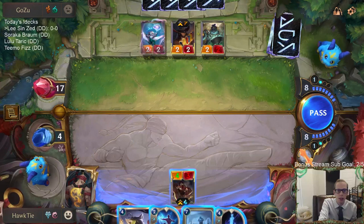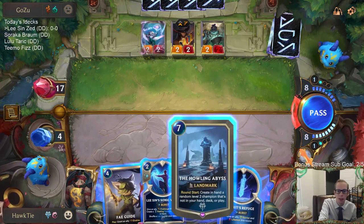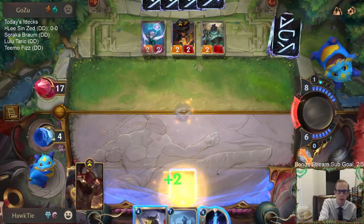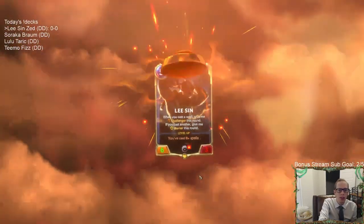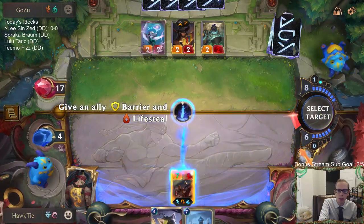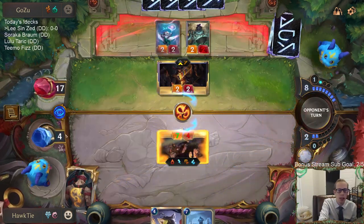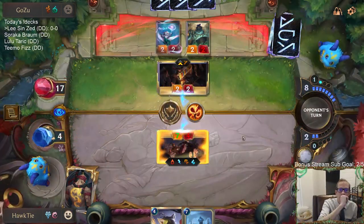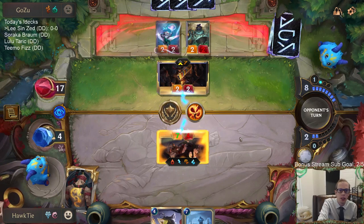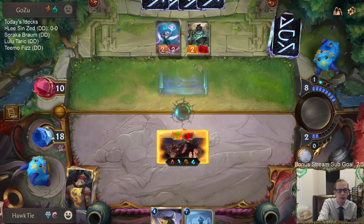I'll go Sonic Wave and Spirit's Refuge. But if they have a Glimpse Beyond... I want to play the Howling Abyss and get it in play. I really hope they don't have a Glimpse Beyond — they've already played one. I'm basically doing this to heal my Nexus. Vengeance obviously kills me, so I hope it's just a Vile Feast — yay! Okay, we're still in it, back up to 18. That's probably their last Go Hard, let's do this.